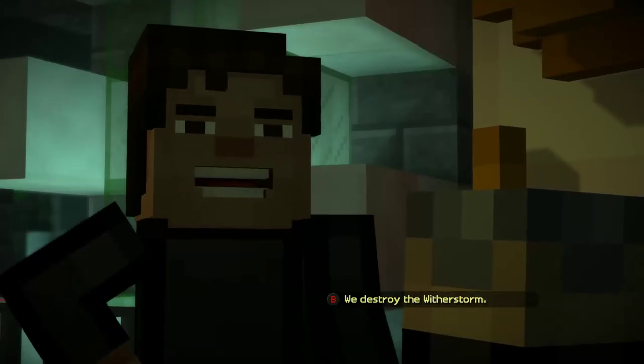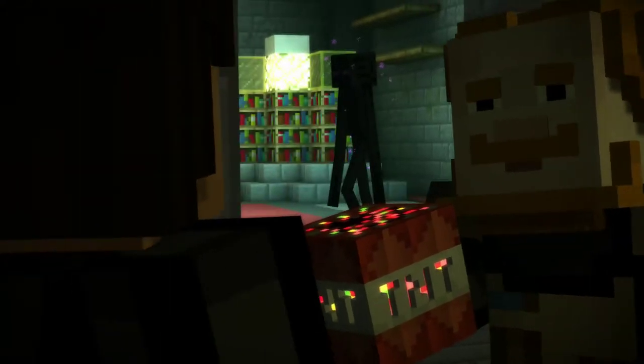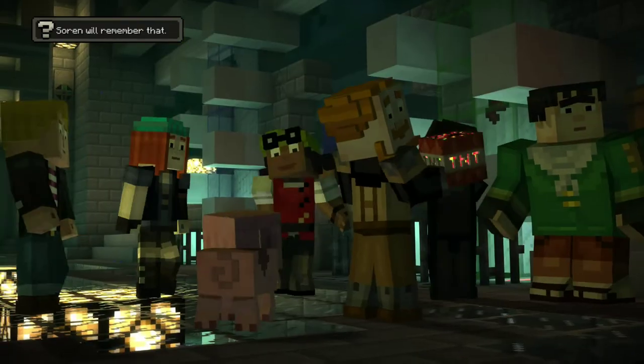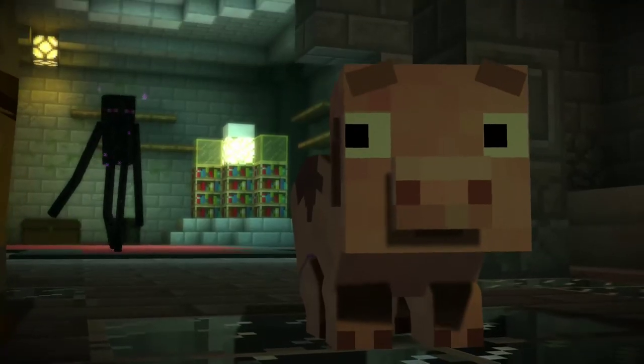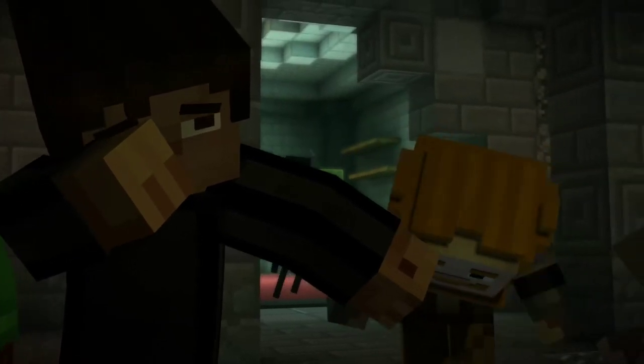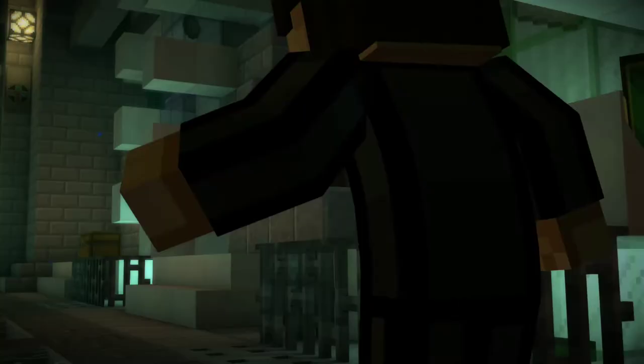What are we going to do first? Destroy the wither storm — duh, that's the whole reason we came here in the first place. And it actually brought up Ellegaard and Magnus. Close your eyes — now all the endermen are here, they went through the portal. Just get in the minecarts, quick!